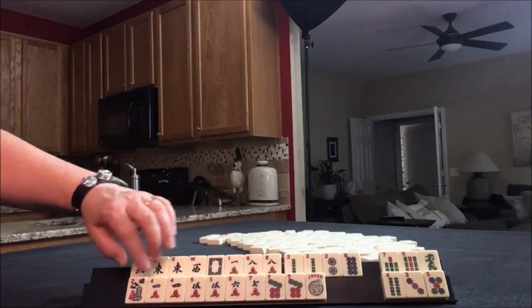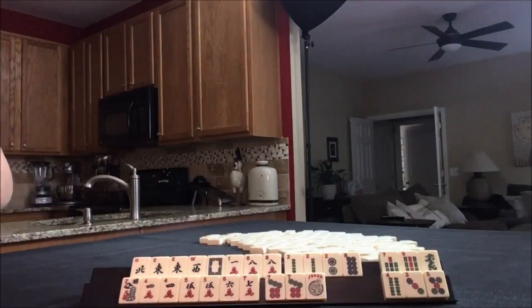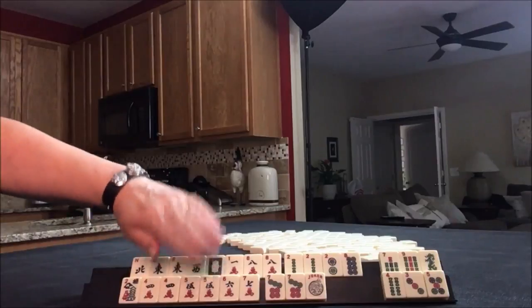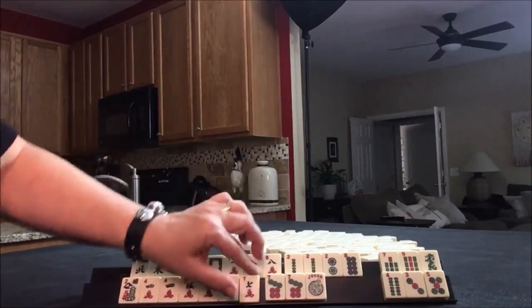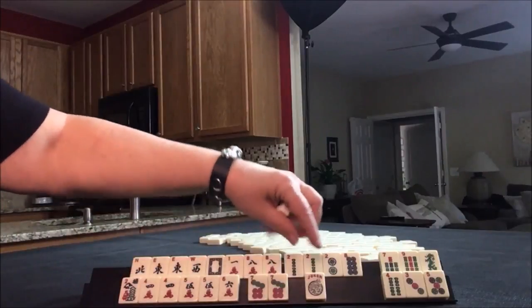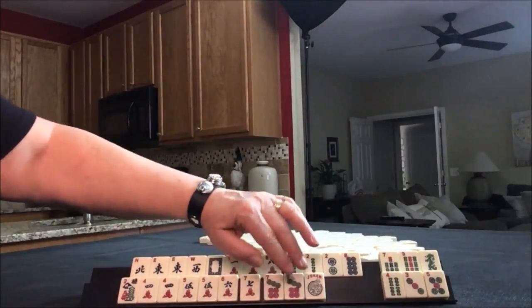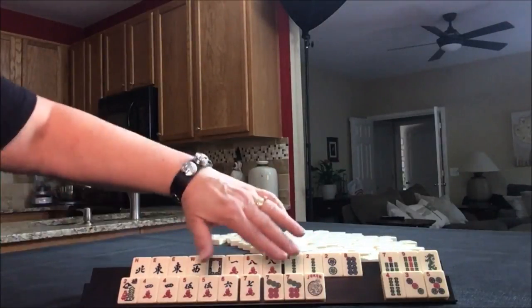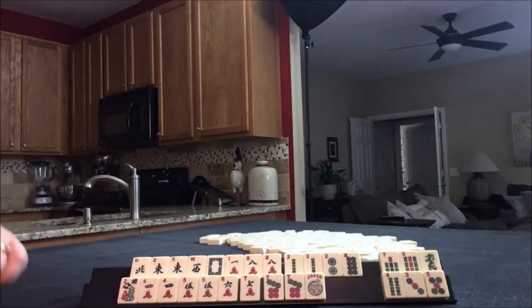Those would be discarded. And then down here, either a four, five, six Kong hand — that would be the fifth one down in one suit — or we could do the consecutive run mixed suit hand, the fourth one down: four, five, six, and then seven, eight in Kongs. We need eight bams though, so there's a gap with that one. I would hold this just for plan B, and it could also be joker bait. So we have six discards, some joker bait, and options.